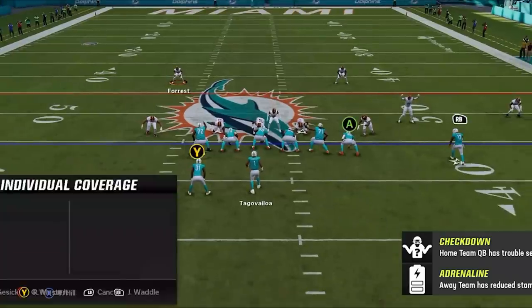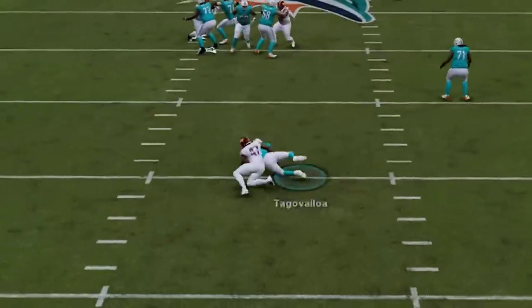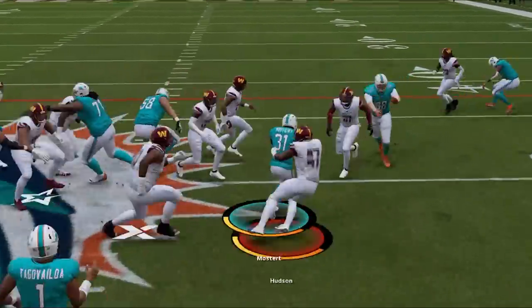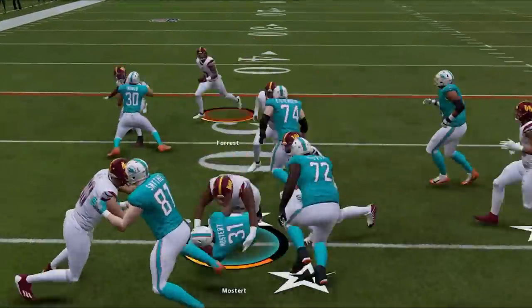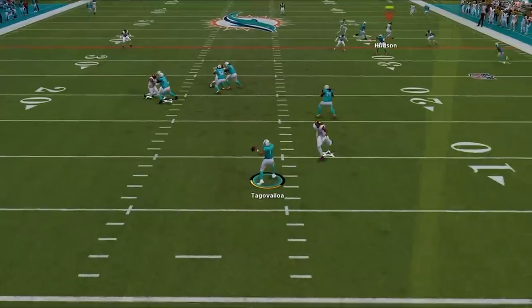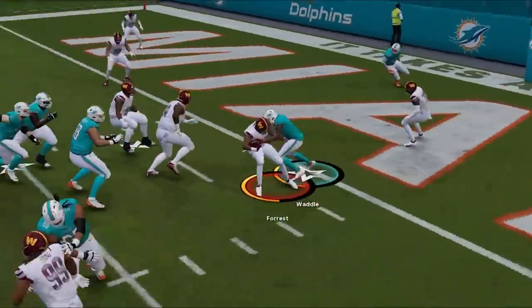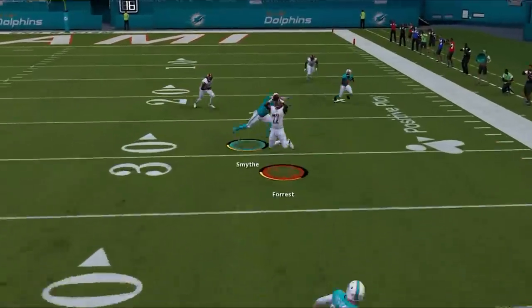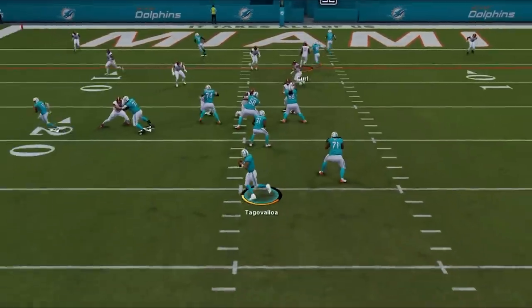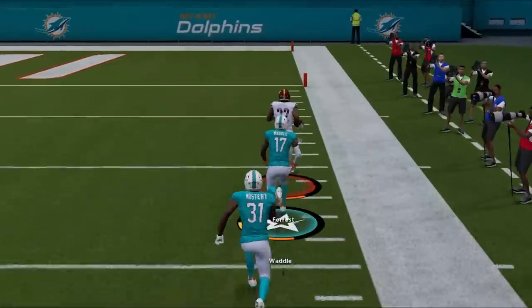This video is sponsored by DraftKings. This might be the next meta defense in Madden 23. It shuts down the run, has airtight pass coverage, and gets sacks and interceptions all game. So if you guys want to see what brand new defense I'm using for results like this, stick around after the intro.